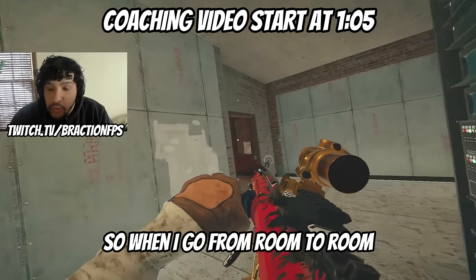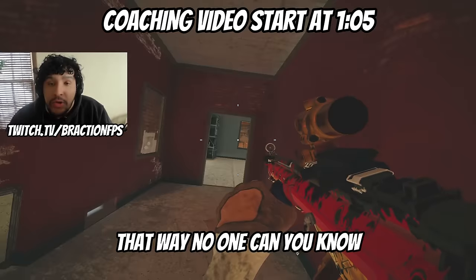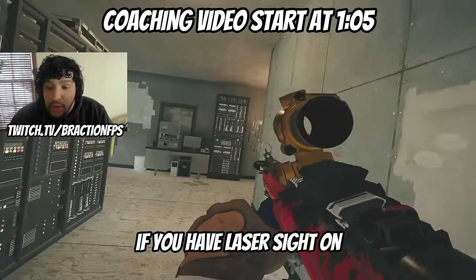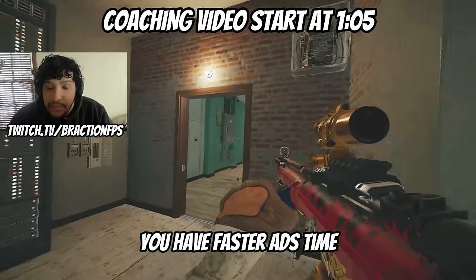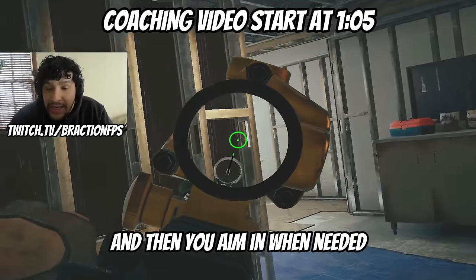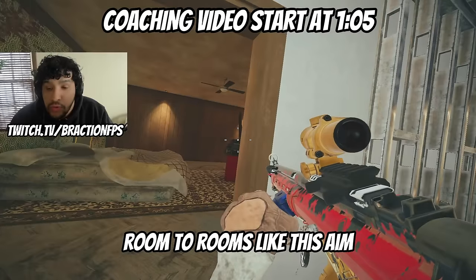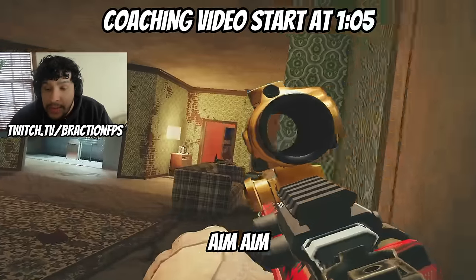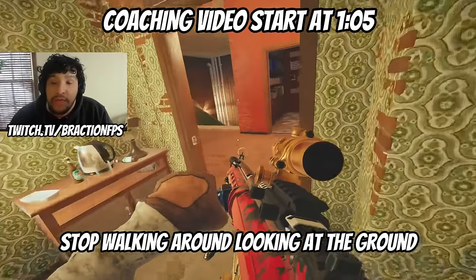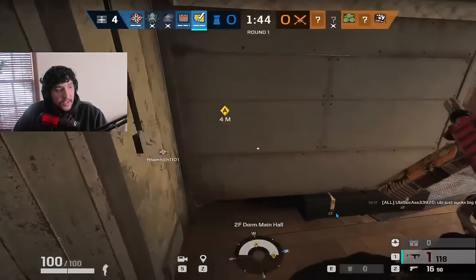When I go from room to room I'm head height — check the corners that way no one can surprise me and swing on me. If you have laser sight on you have faster ADS time, so you go from angle to angle and then aim in when needed. You're always going to be ready for a kill. That's how you go room to room — aim, aim, aim — check all the corners. Stop walking around looking at the ground and you're going to get more kills.